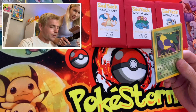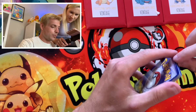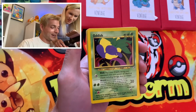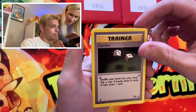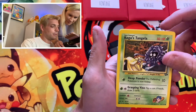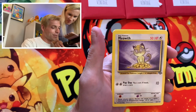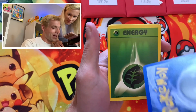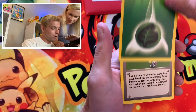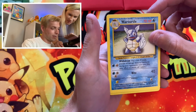So this is the Blastoise pack. Let's see what we have here. That Oddish is in pretty good condition. We have an Oddish, a Gambler, Drowzee, Koga's Tangela, Psyduck — these are in pretty good shape. A Fossil Psyduck, Jungle Meowth, an Energy card, Pokémon Breeder, Wartortle Base Set 2 — nice, that one's in really good shape too.